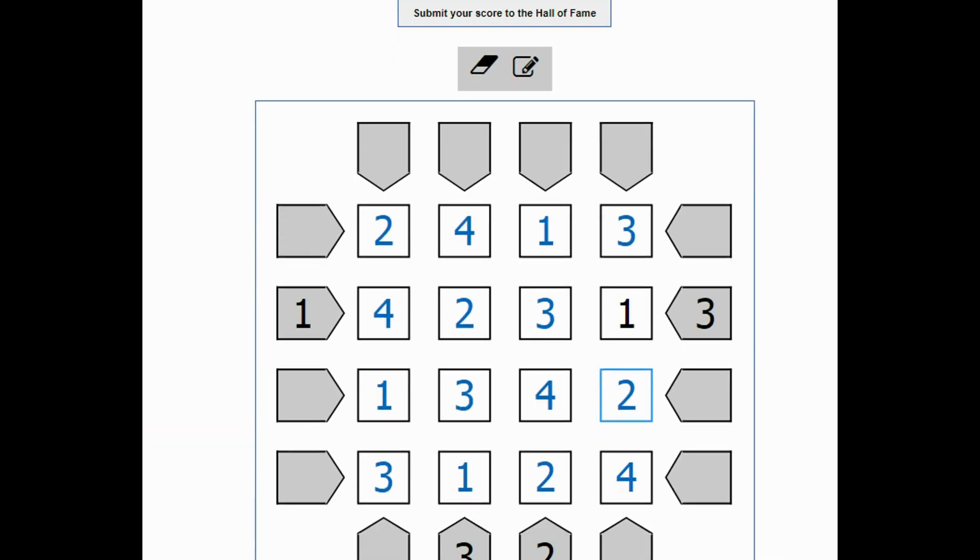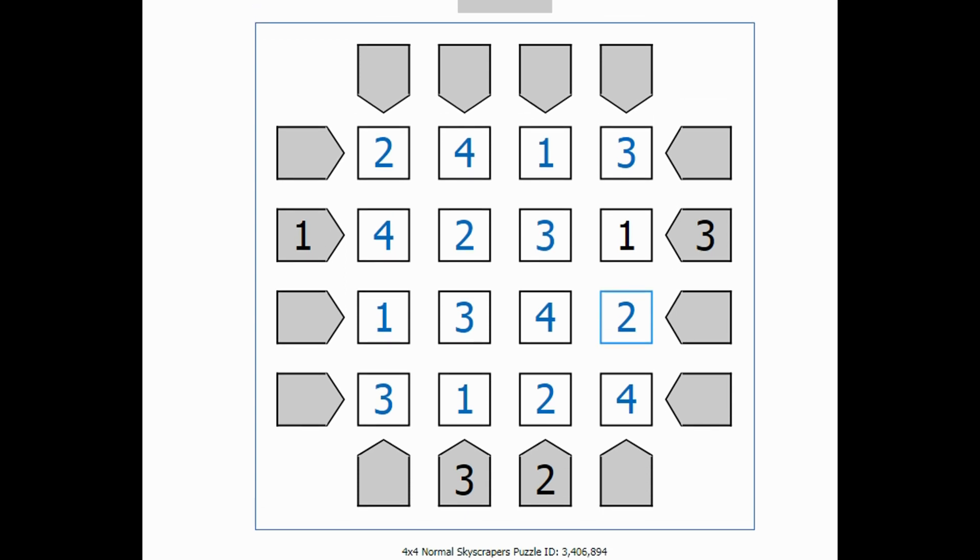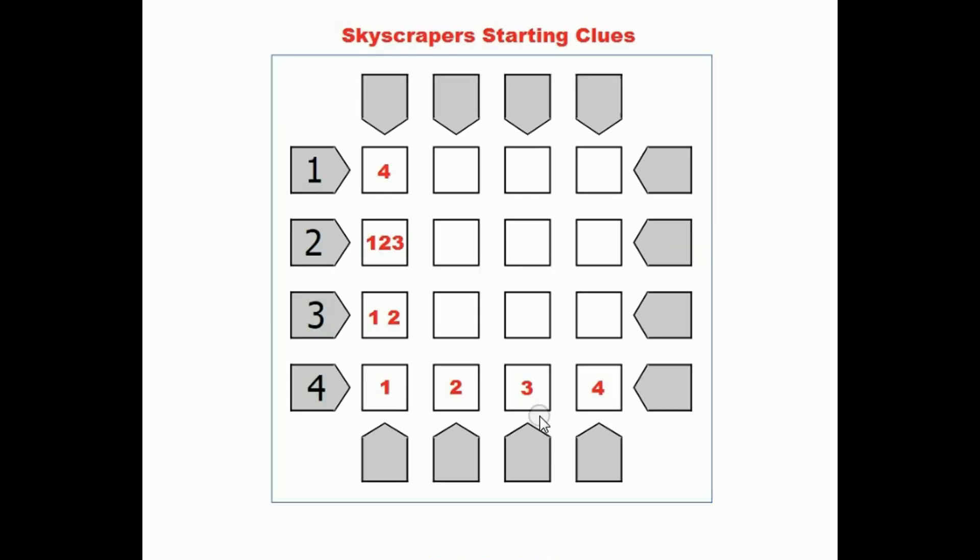And it says congratulations, you solved the puzzle. If you'd like to solve skyscraper puzzles, just Google 'skyscrapers puzzle' and you'll find them — there are several sites. This one is puzzle-skyscrapers.com. I'll put the initial hints up again: if there's a 1 clue, you know the next box is a 4. If there's a 3 clue, you know the next box is a 1 or a 2. If you know these hints, you have a good starting point. These puzzles are a little bit harder than the easy version, but they're not crazy difficult. Hope you found this useful — have fun solving puzzles.